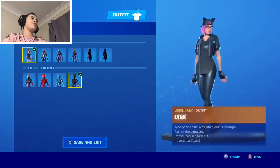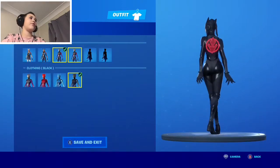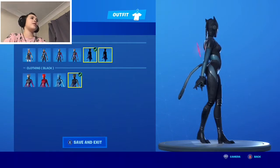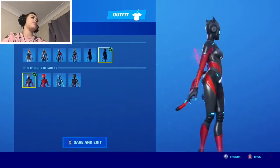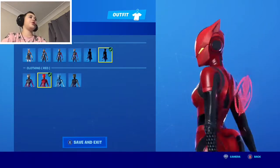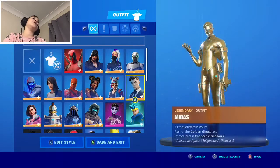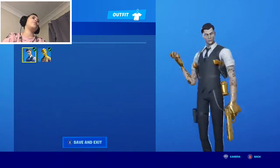This is Lynx, with many different styles. There's stage one, stage two, stage three which has a ponytail, and one with no ponytail and no tail. One has a ponytail and a tail, but this one just has a tail — I like using the one just with the tail. There's also a rainbow version, a red version, a blue version, and a black version.